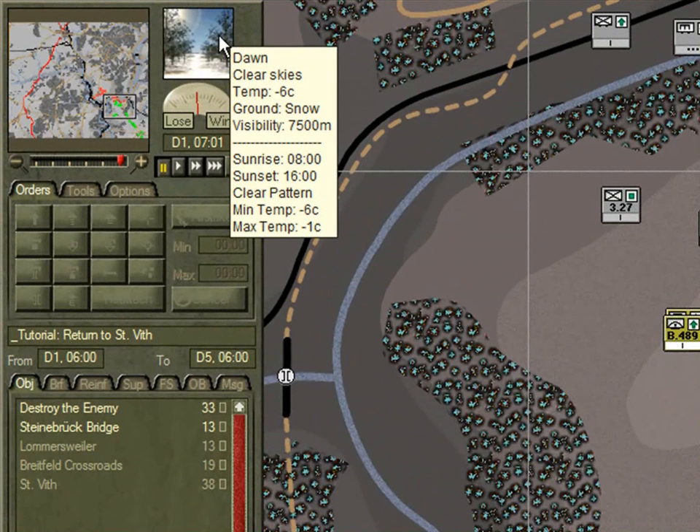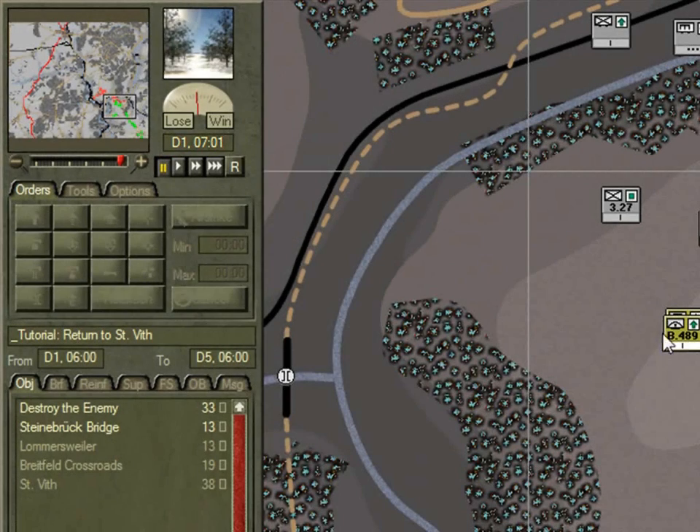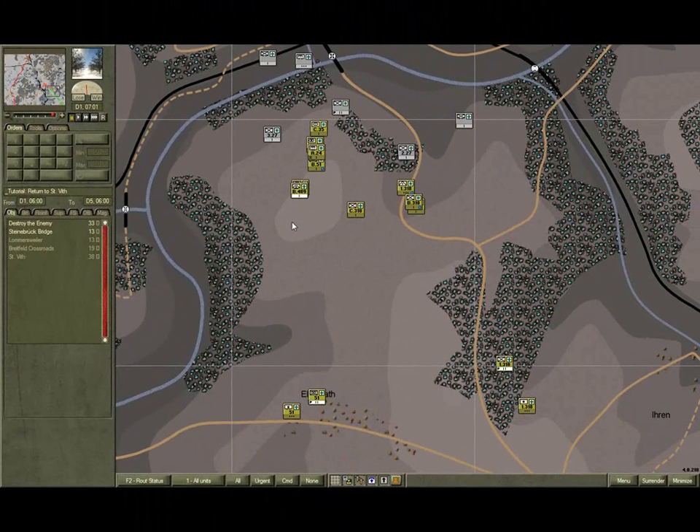Roll the cursor over the weather display and you can see the details there. Clear skies, it's bitterly cold, minus 6 degrees Celsius, and there's snow on the ground. Sunrise, or full daytime, is not for another hour. With increased light comes increased spotting range, and your units previously advancing under cover of darkness will now be fully exposed and start receiving long-range fire. But it also means your long-range artillery and your overwatch group on the hill should now come into their own. Things are about to hot up.